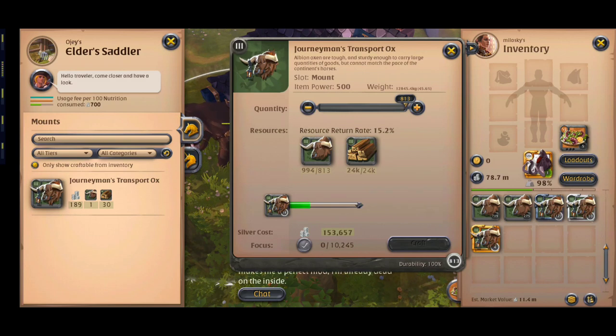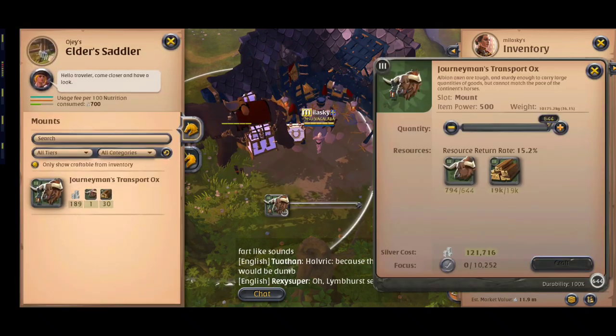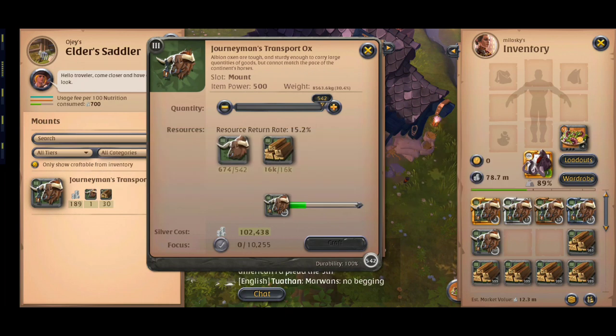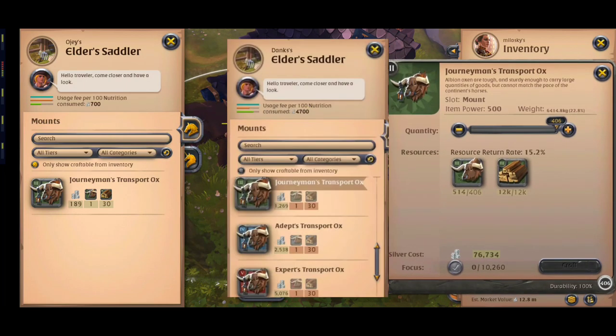Crafting mounts only returns 15.2% of resources, not the animals. So before crafting, calculate the value of the returned resources. If it is lower than the shop tax, you should craft on your island. In my case, this tier 3 plank costs 85 for me, meaning it returns 388 worth of resources, and the shop tax is 188 — so it's worth it to craft in the shop. But in other cases like this, crafting on your island has more profit.